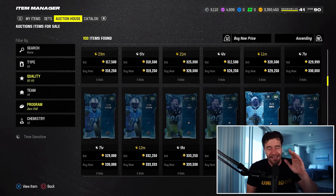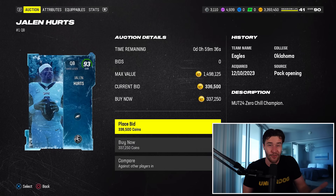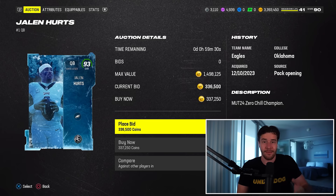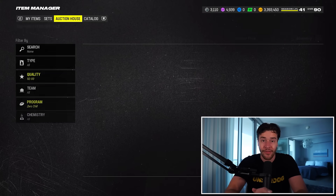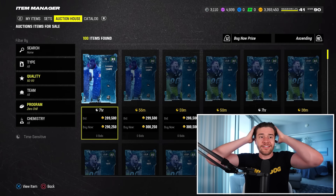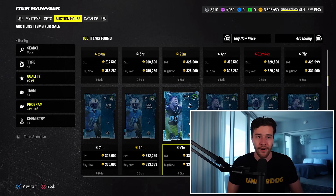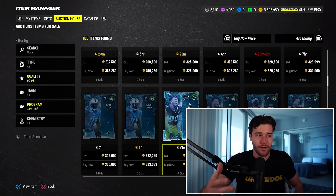Jalen Hurts is a great deal at $377K. Jalen Hurts is probably the best quarterback in Madden based on the abilities and stats he has. I think this Hurts card is the best QB in the game — he's actually played really nicely for me. I did pick him up for my team and $300K for the card is incredible. I really like those two deals in Zero Chill. TJ Watt is a good player — $300K for the card is great value, and Calvin Johnson as well.